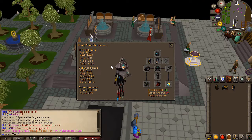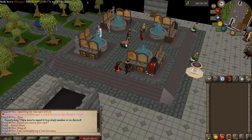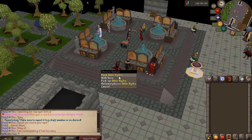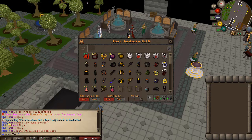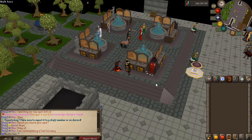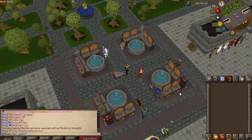There are also custom pets with unique features. For example, the hydra pet has a bank option, so anywhere you go you can access your bank, regear with food, and bank your loot — absolutely insane. Every pet has its own different bonuses that you can check out in game.